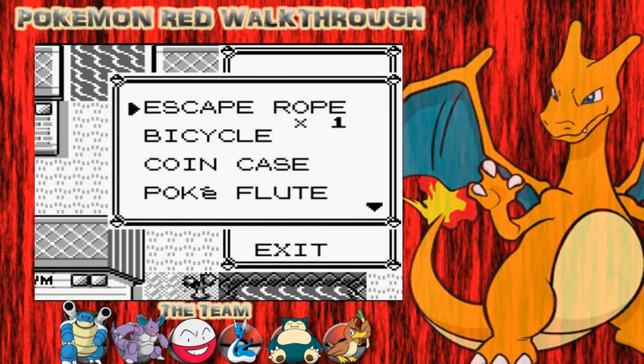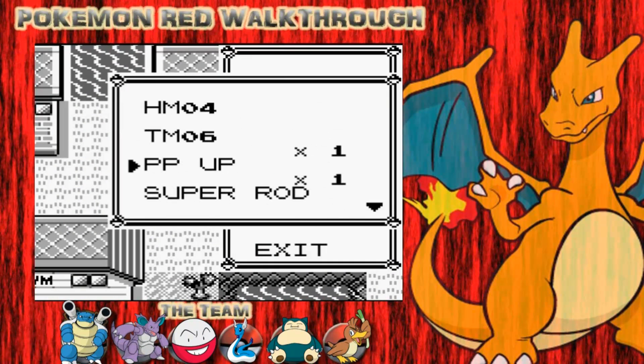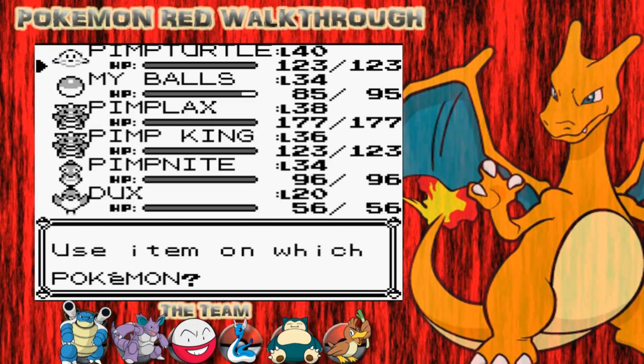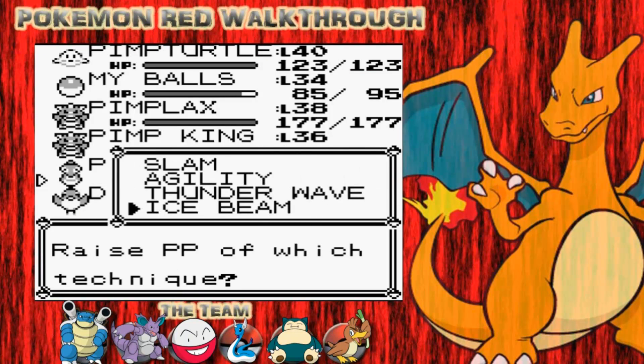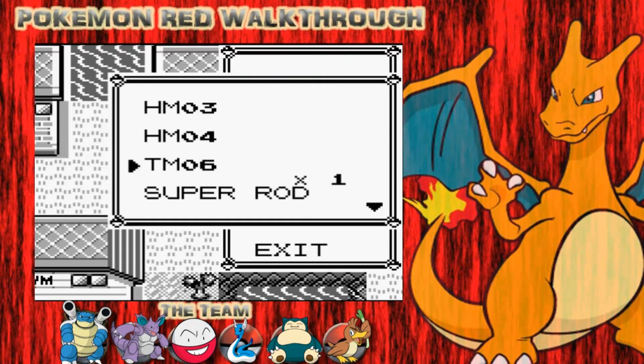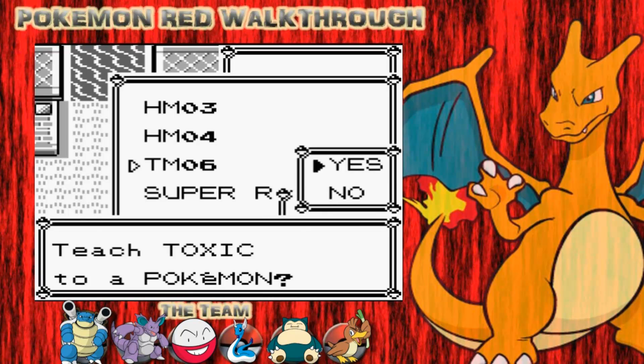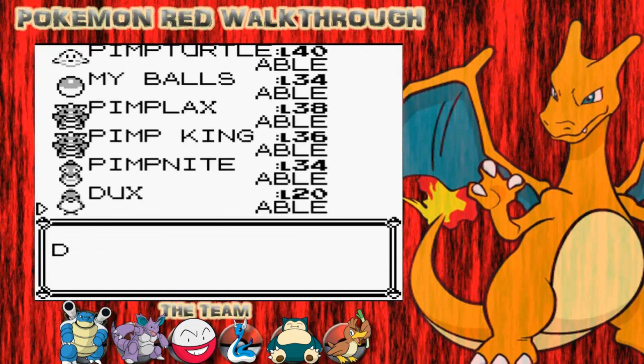What's up, YouTube? Welcome back to my Pokemon Red walkthrough, part 34. In the last episode, we traded Spearow for Farfetch'd. So Farfetch'd is going to be the last member of our team, as you can see down in the little team at the bottom there with my six Pokemon. We've got Blastoise, Nidoking, Electrode, Dragonair, Snorlax, and Farfetch'd as my full team.